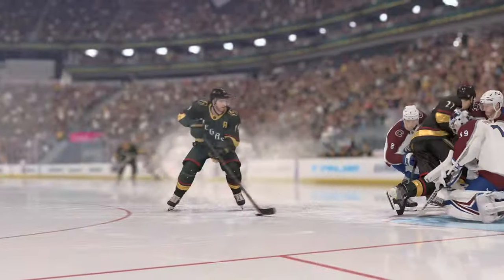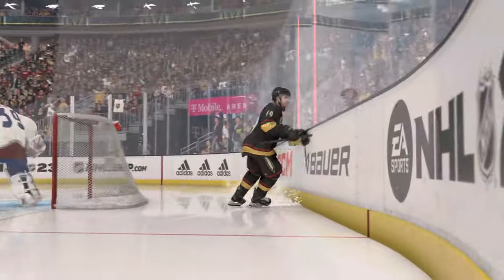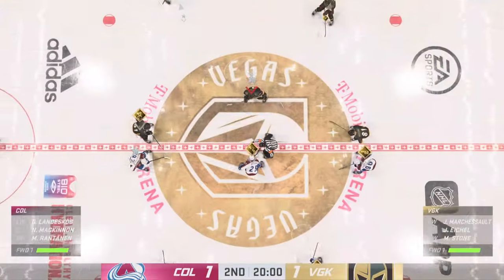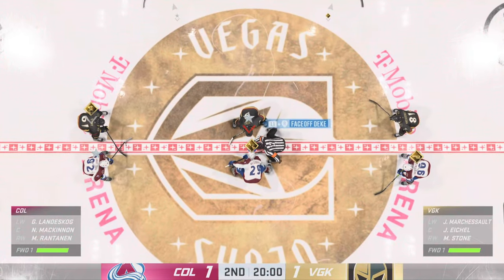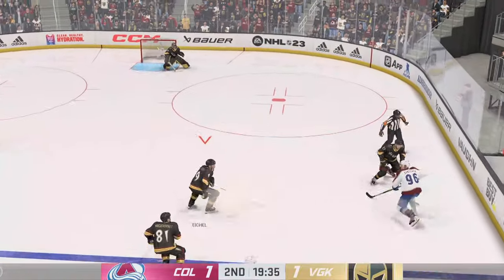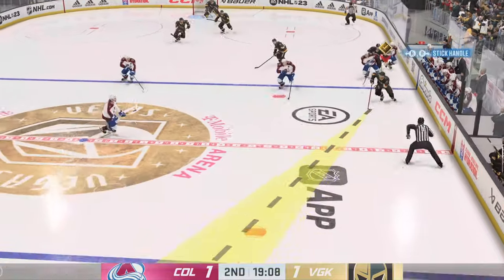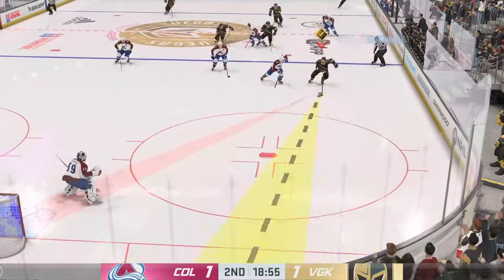Most of the time, James, when you get in this tight, you're not really aiming it, and now that it's on your backhand, even less. You just want to deliver it quickly. And we are underway, still tied up here in the second. The Golden Knights have it against the wall. Vegas looks to move the puck from their own end.